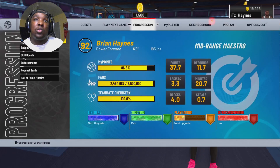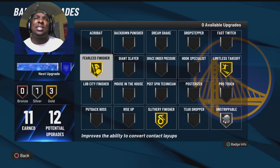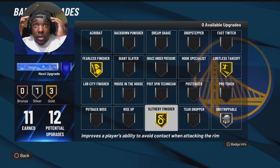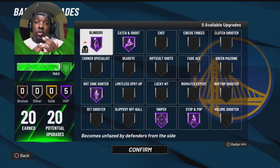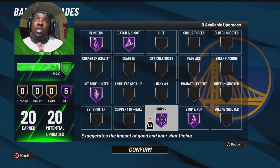Y'all see the physicals — 82 vertical, 76 acceleration, like a 77 speed. The build is an absolute athletic demon. The speed invert pie chart is the way to go on this build. Trust me.